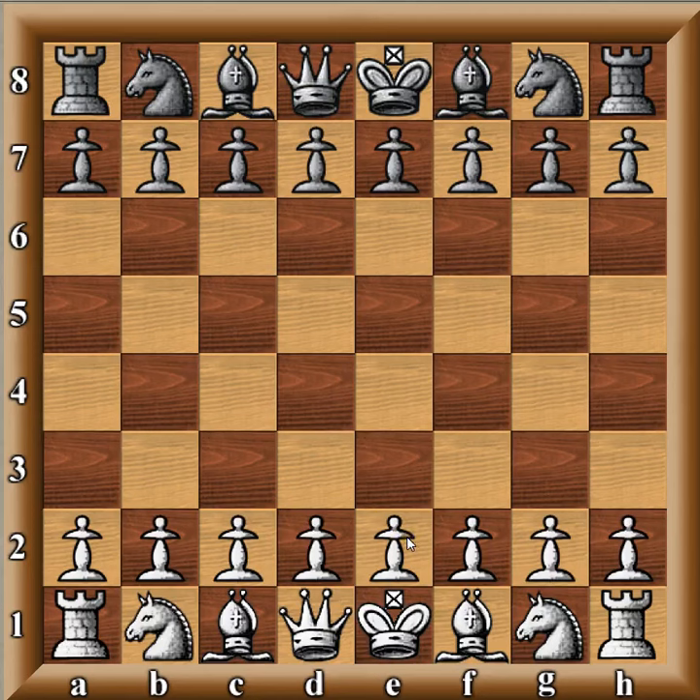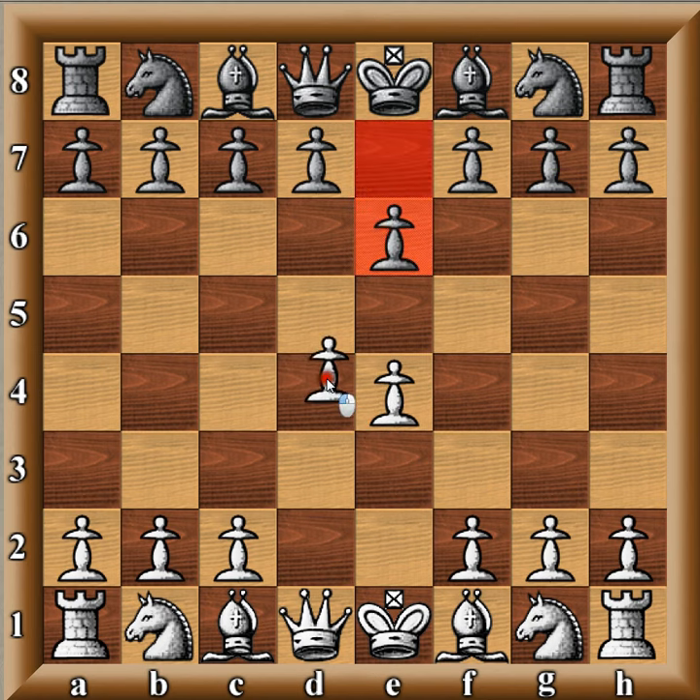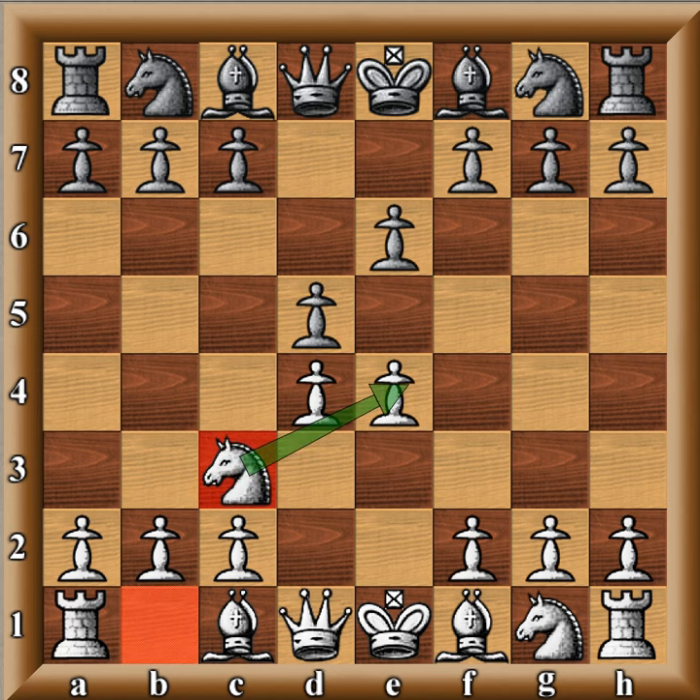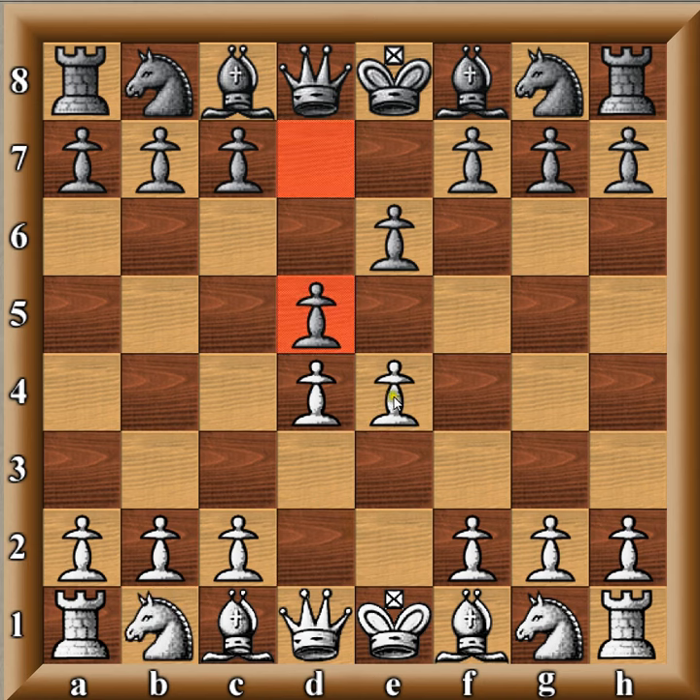Today on 5-Minute Theory, we're going to look at a general overview of the French Defense Advance Variation. The starting moves are e4, e6, d4, d5, e5. The name comes from the fact that you are not defending the pawn as in the Classical, defending the pawn as in the Tarrasch, or capturing the pawn as in the Exchange French, but advancing the pawn to e5.